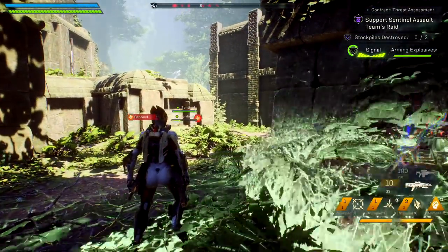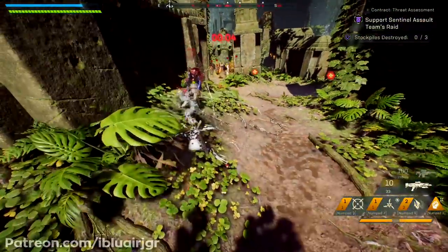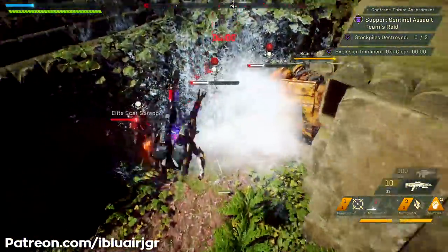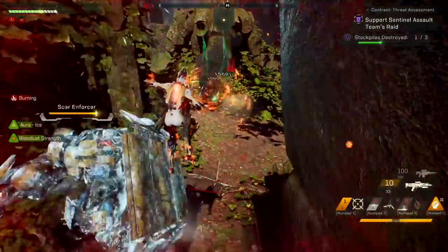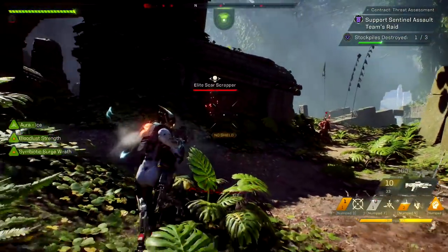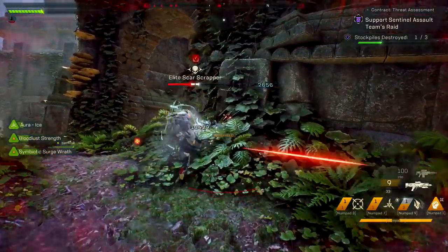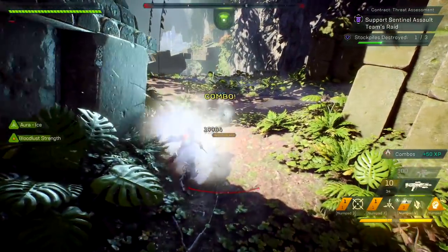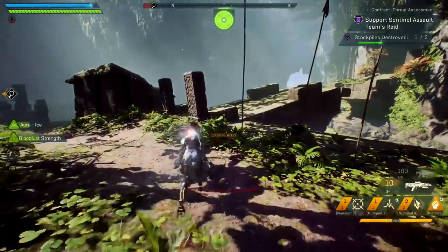We're at the first contract location and we have to destroy some Scar stockpiles, which is going to keep us a little bit stationary, but it doesn't matter. The main thing I want to do here is pick up my Ice Aura and then send out my Wraith Strike in order to prime enemies a second time. The main thing you're going to notice is that the Aura does not prime enemies, but the Wraith Strike does prime enemies, and we can use that to pick up a second combo to give us additional energy for our ultimate.